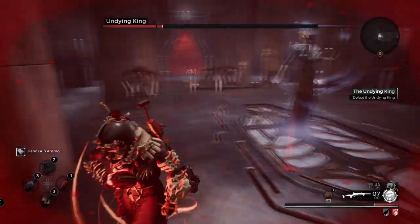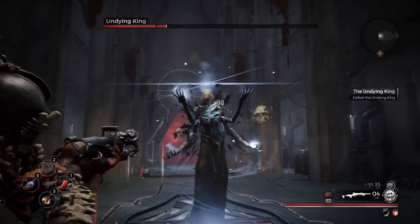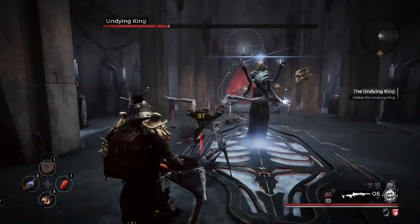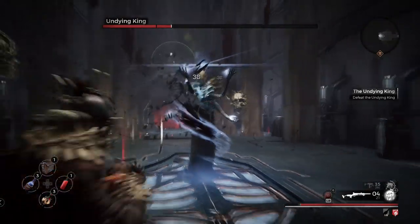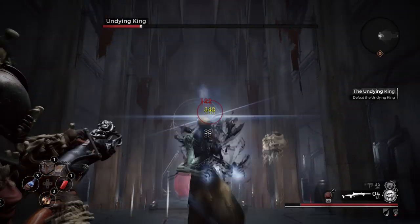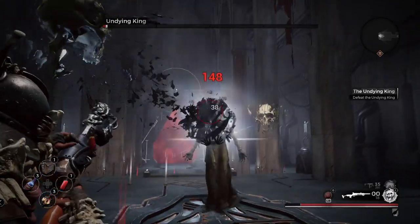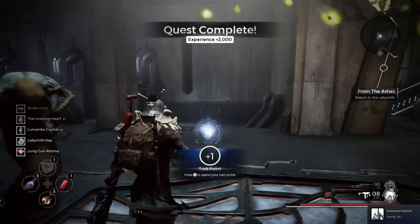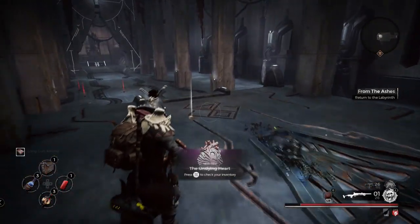It's still a slow heal, so make sure you heal up and pop consumables if needed. I was a little low on ammo, so I used a consumable to get more shotgun shells. Once you finish off the remaining enemies, unload on his head when you're fully loaded with ammo. Don't even let him get away — just put out a lot of damage. And there we go — that is how you beat the Undying King. You get the item you need: the Undying Heart.